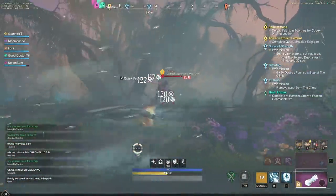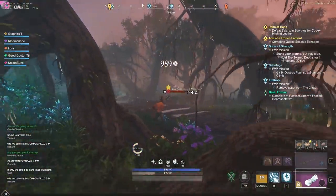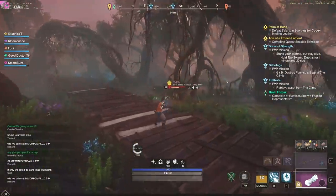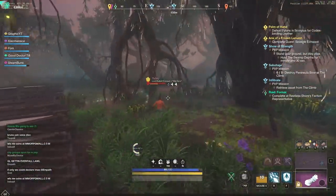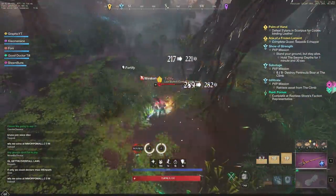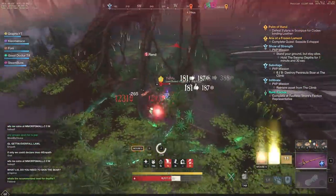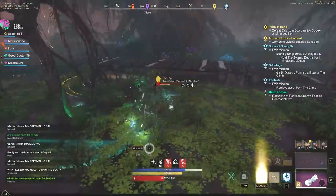Hey everyone, it's your buddy Graphic back with another video. Today we're going to be jumping into what I would call one of the strongest builds in New World. It's going to be all about the Ice Gauntlet and the Rapier, as well as the Ice Gauntlet and the Fire Staff, because these two build combos are unbelievable for open world PvP. They're also unbelievably strong in War and Outpost Rush.